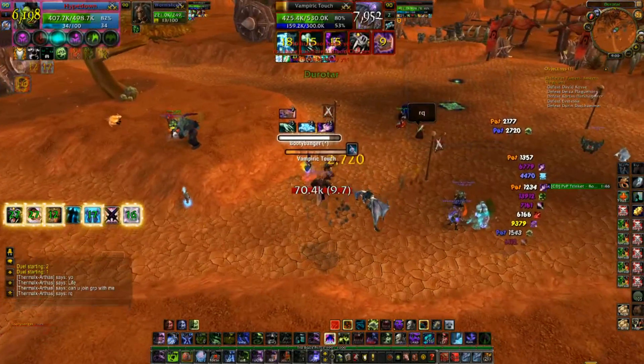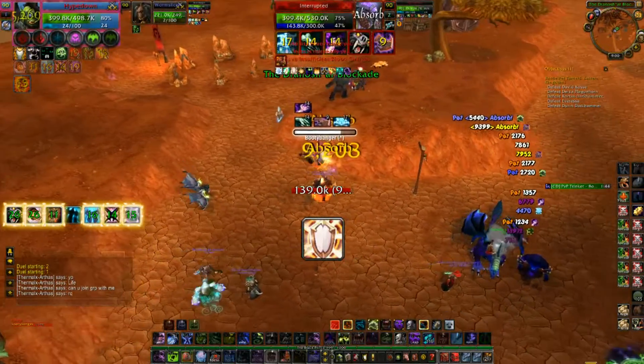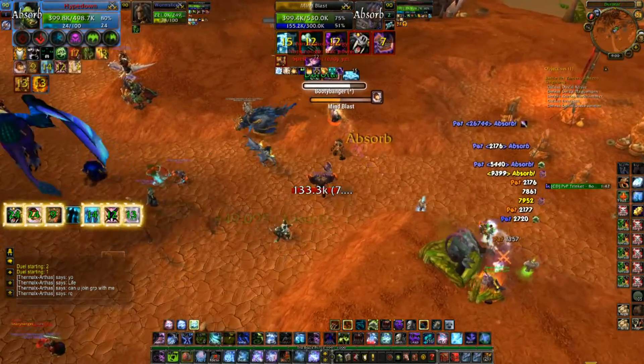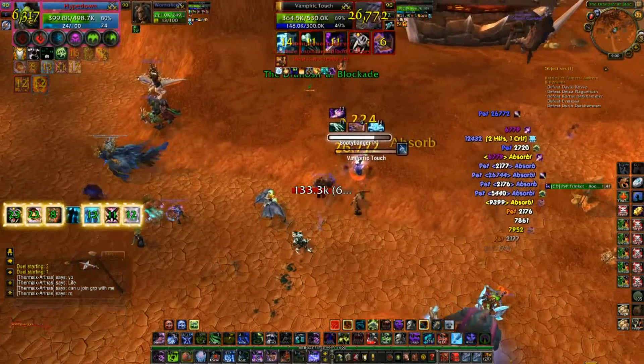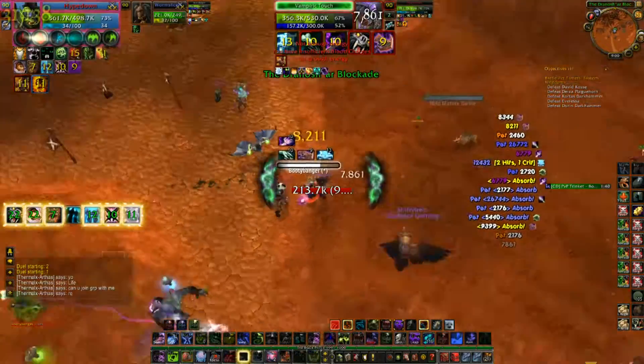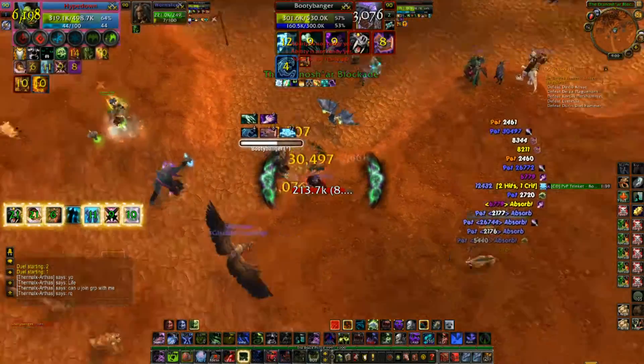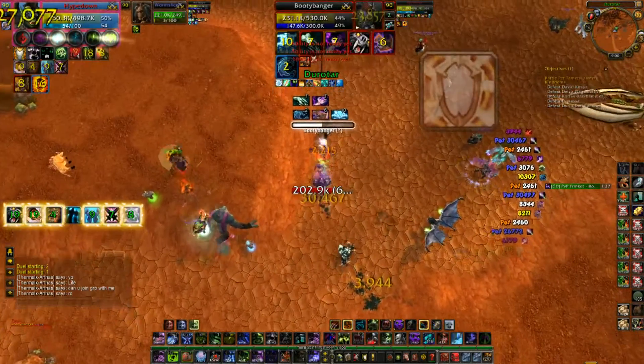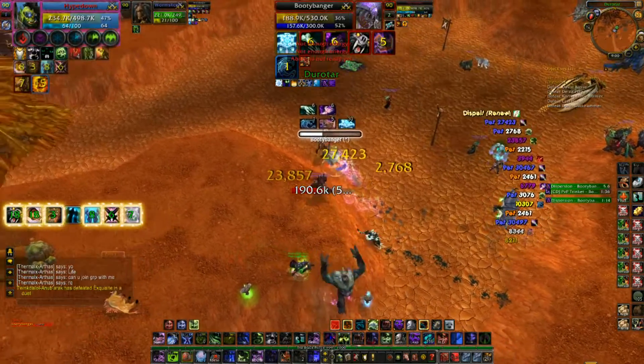My goal right now is to hit him with Necrotic stacks. I also do Dark Simulacrum on him just to steal something because I know he's going to try to do a defensive. I stole his shield so now I'm absorbing his damage. Like I said, I'm just hitting with Necrotic Strikes to slow his casting speed down and also to make it so he can't heal.